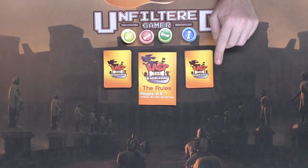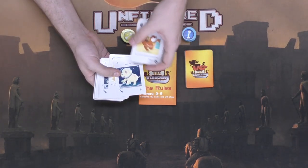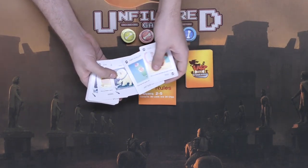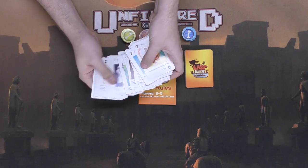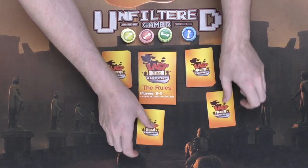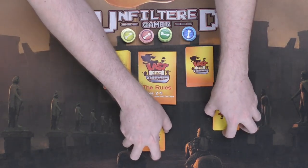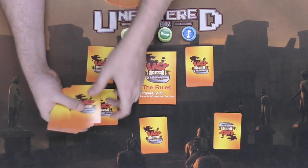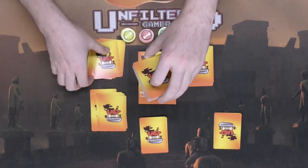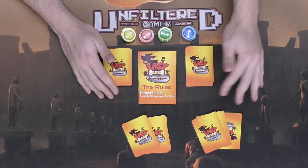No one will know your life total but yourself. The other deck contains your action cards as well as your attacking cards. On your turn you can play either the attack, the action, or both, and then draw up to your hand size at the end of the turn. Shuffle both decks separately, then deal out five cards to each player from each deck — so each player has ten cards total: five for health and five to use for attacking.